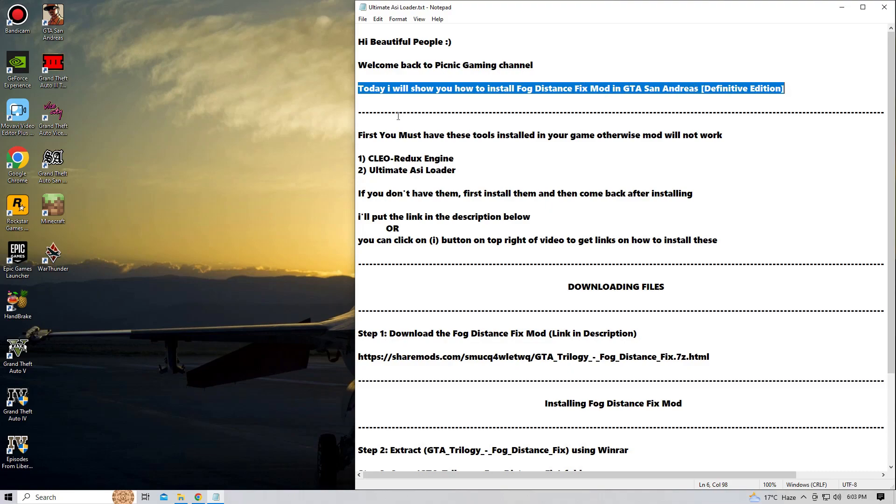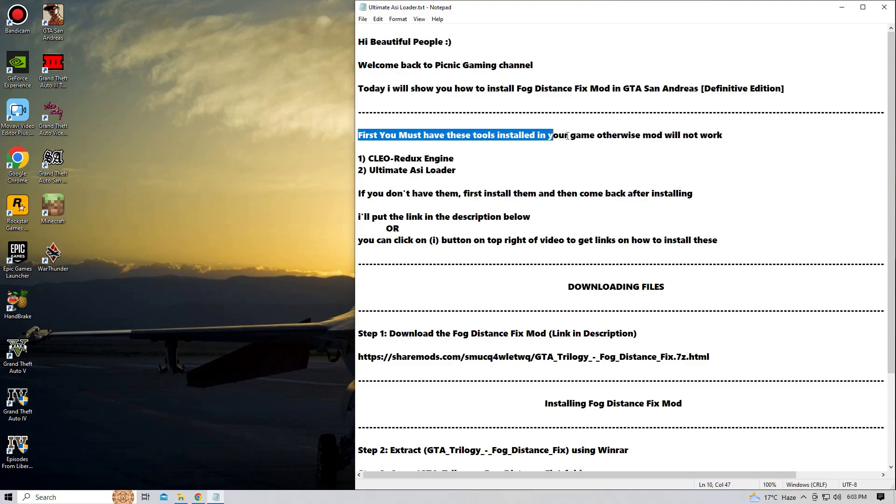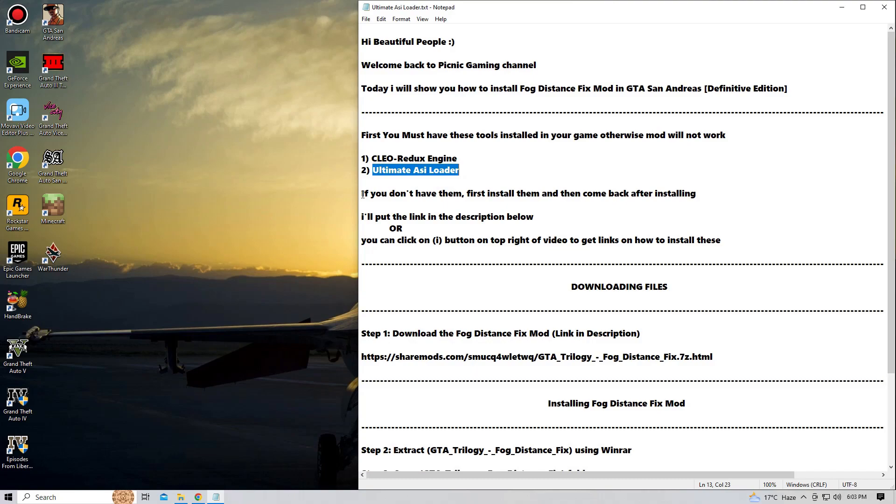First, you must have these tools installed in your game, otherwise the mod will not work. The first one is the Script Hook Redux engine, which is very necessary to install Script Hook mods. The second one is the Ultimate ASI Loader. If you don't have them, don't worry — I'll put the links in the description below to help you install them. Go back, install these tools, and then continue with this tutorial. If you already have these tools installed, then congratulations — let's start installing the GTA San Andreas Fog Distance Fixed mod.